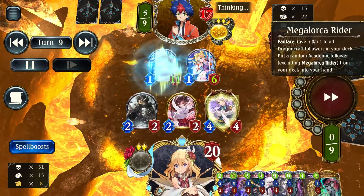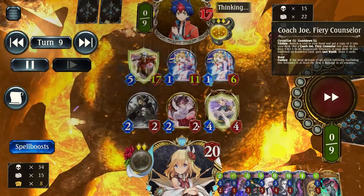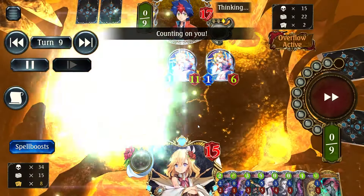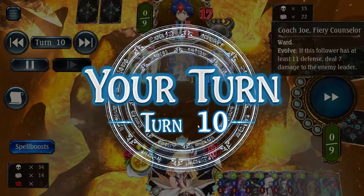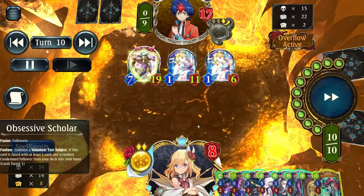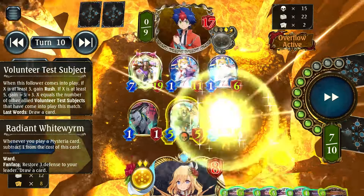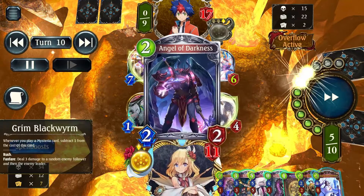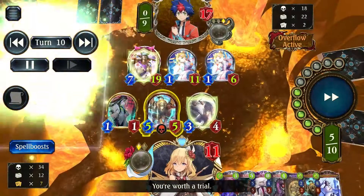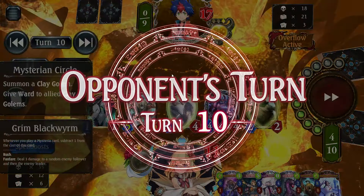One of my few hopes of winning this game is that they actually run out of resources and don't have another Zoe in hand. I'm worried about that. I feel like I'm going to use Angel of Darkness here — yes, I did indeed. I was wondering if I would have gone for the green using Obsessive Scholar evolved instead, which could have killed that 5, but it may not have been able to clear the bot.